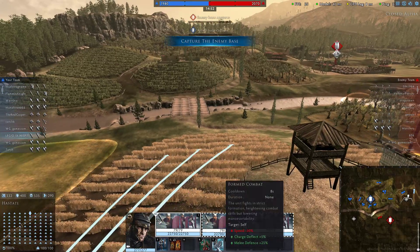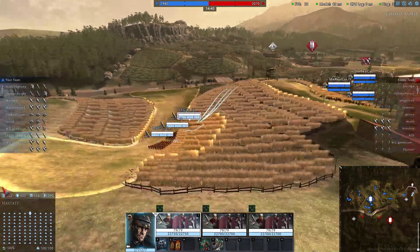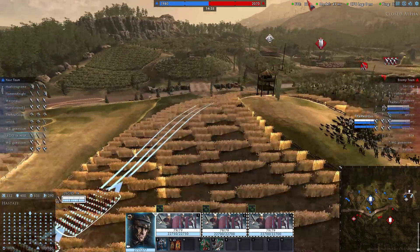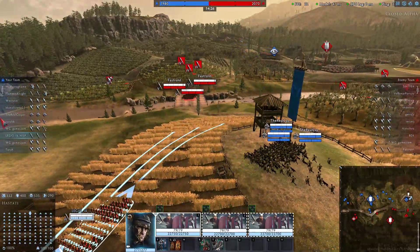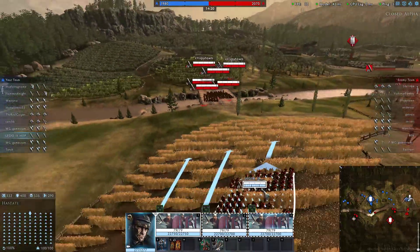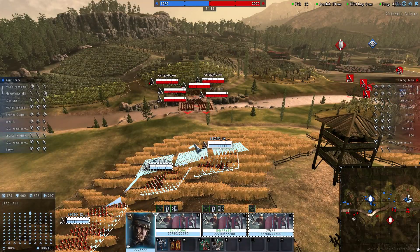We now have formed combat, which is new — cool down duration, this unit fights in strict formation with heightened combat skills but lowered maneuverability. We have our Peeler, our Testudo, and everything. This is because I upgraded my Hastati. I have some Boudicca Warhounds in support — these are the tier 4 Warhounds. We do have a lot of enemy swords trying to cross this river. I believe these are tier 5 Roman infantry against my tier 4, so I'm going to be struggling quite heavily. With the Warhounds in support though, I have good confidence I should be able to win the combat.